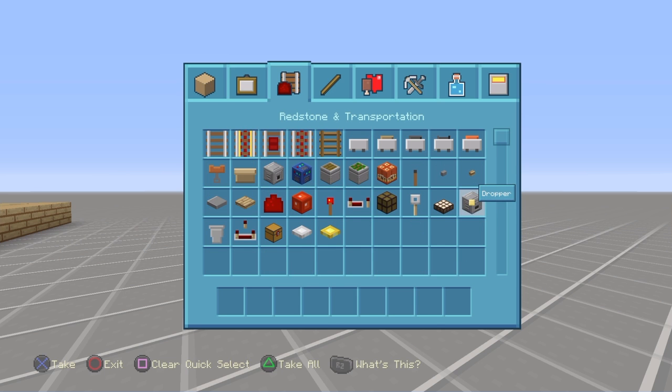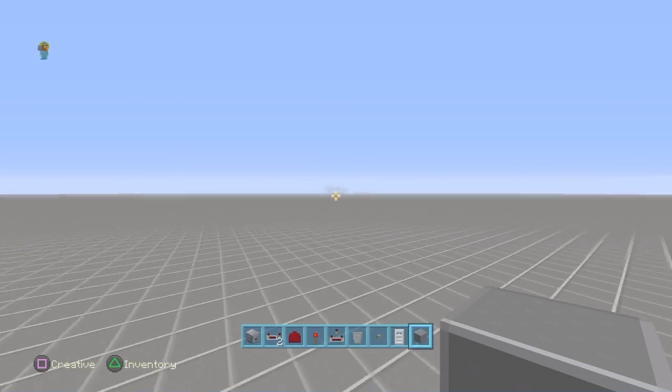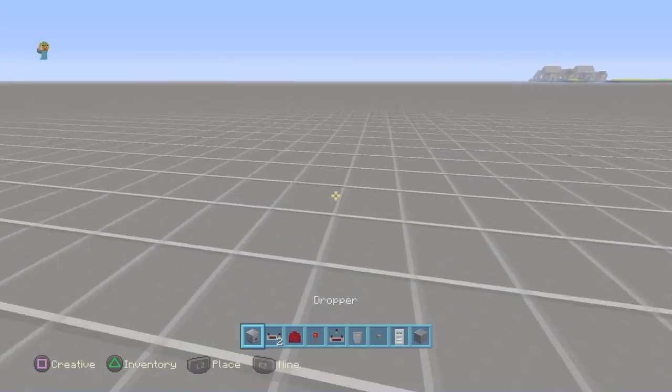So you will need a dropper, a repeater, a piece of redstone, a redstone torch, a comparator, a hopper, a button, and a door or whatever block you want.